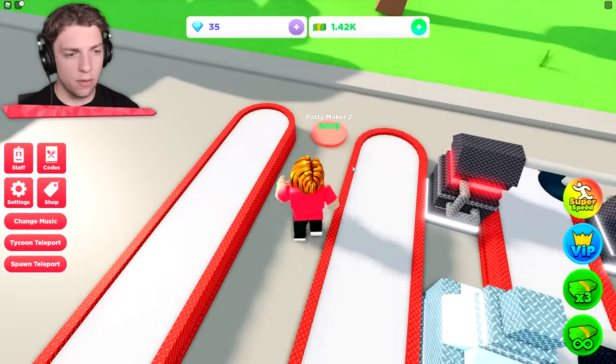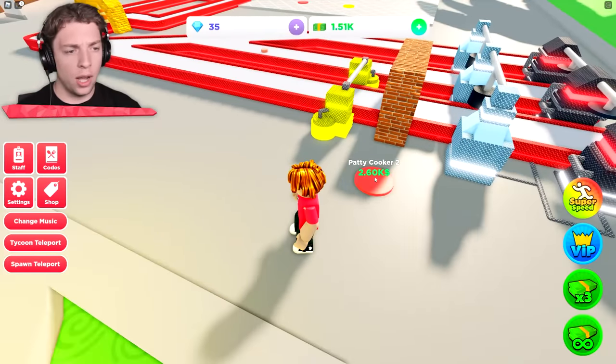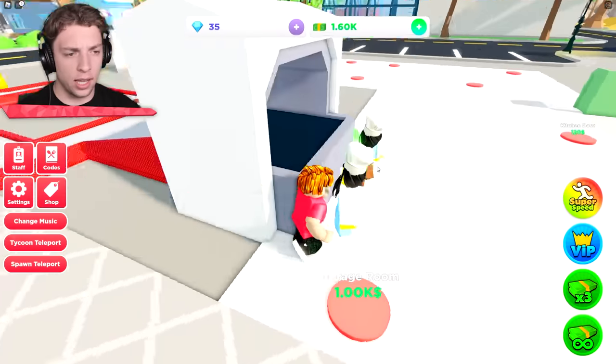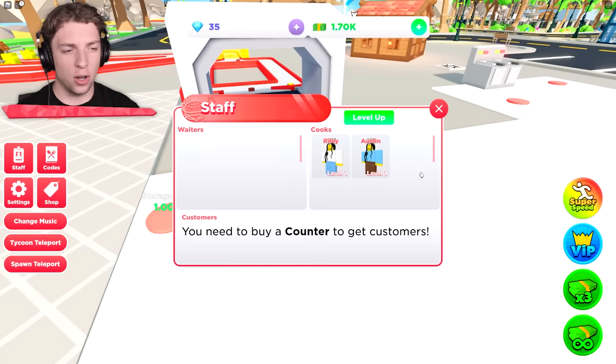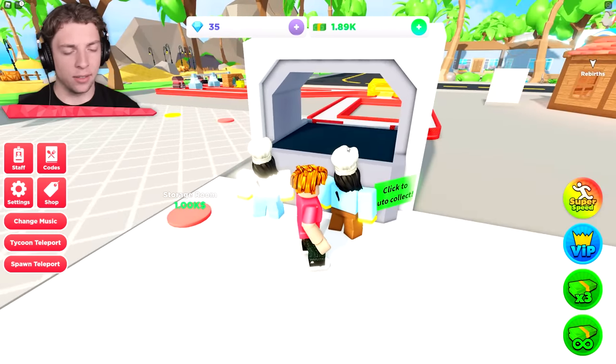Have we got another upgrade we can do over here? Oh, we get a second patty maker — now we're talking. Patty squisher two, and we just need to get the patty cooker as well. How else are these guys doing? I forget their names already, that's not a good boss. Riley, Austin — you're doing great. Well, you're actually not doing anything, but that's great.